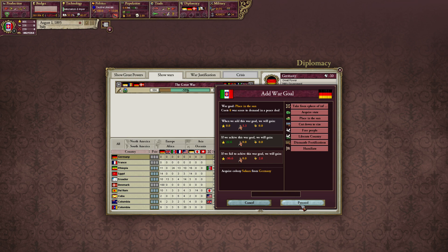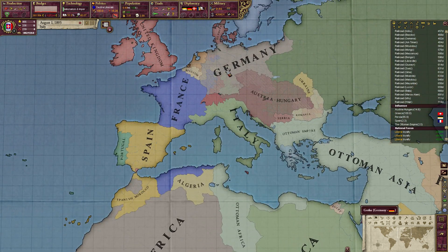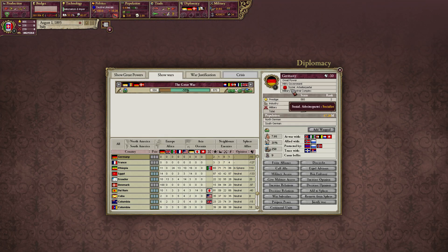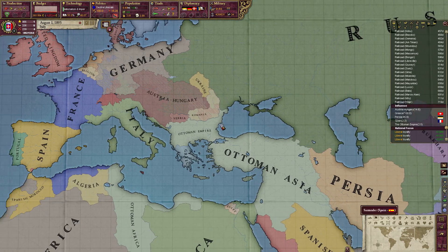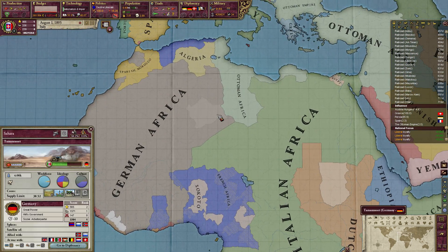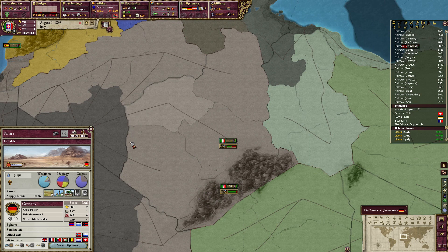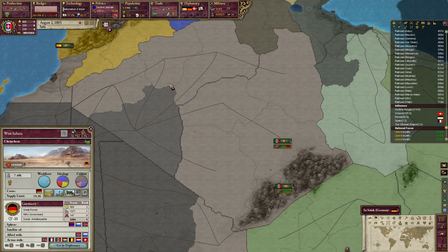Require colony Sahara from Germany — sure thing. I'll at least try it, it's cheap. Socialists — it's not as bad as it looks. It's just socialists. But we're trying to get the Sahara, which is actually a pretty big zone. This is the West Sahara, which is a state now as well.